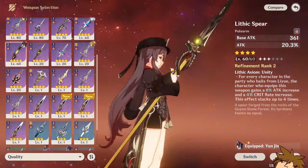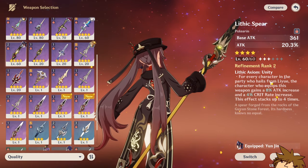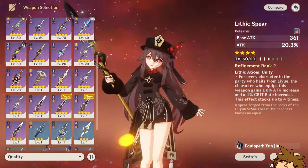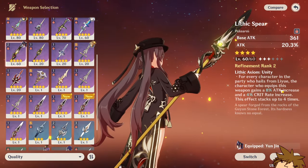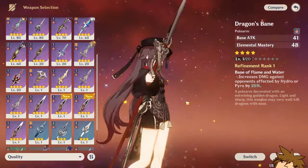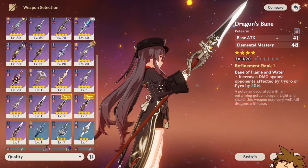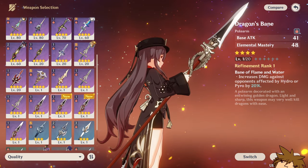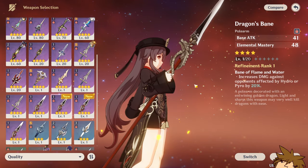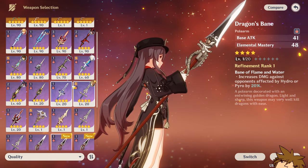You could also potentially use Lithic Spear for the attack percentage and crit rate increase, but you really need Liyue characters — if you have Zhongli, that would work and you'd get at least one stack. Dragon's Bane could also be a great option if you want to use Elemental Mastery for Vaporize or Melt, and it gives a damage increase against Hydro and Pyro-affected enemies.